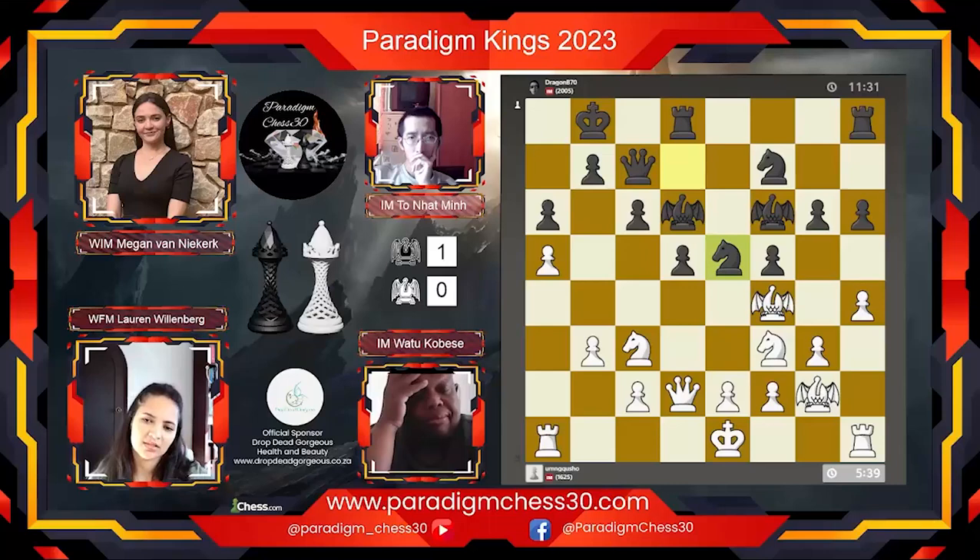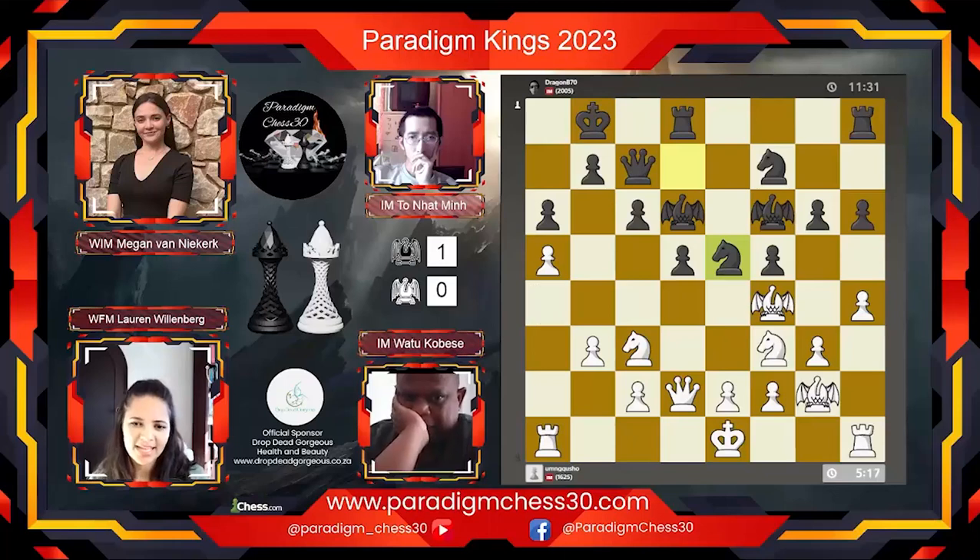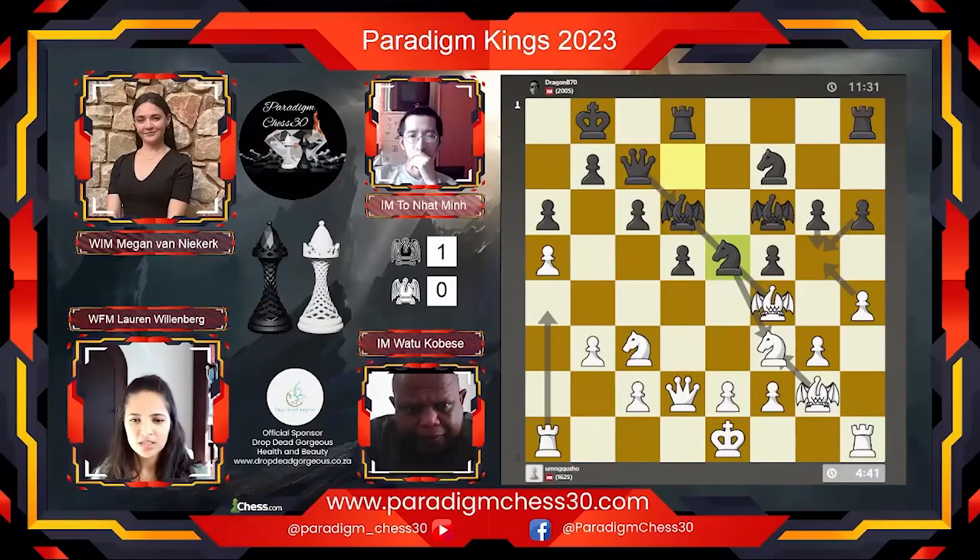Watu has spent a lot of time in this game and I don't know if that indicates he might be slightly uncomfortable. The pieces are well coordinated for black; white is still finding a way to get his pieces coordinated. With this massive center that black has, it does have white thinking. We don't have engines, but I do think black is a lot more comfortable given the activity of his pieces. IM Min has over 11 minutes left and Watu is already down to four minutes.